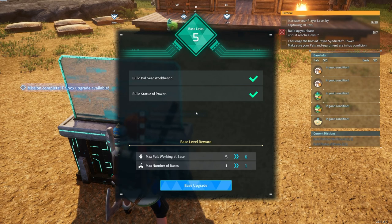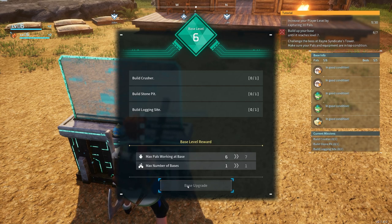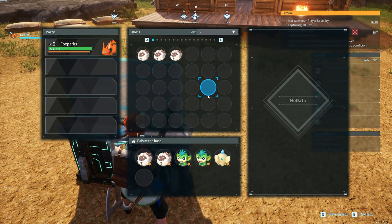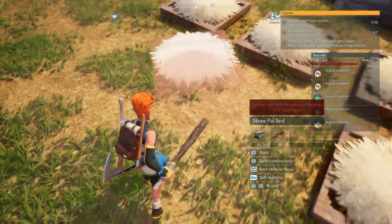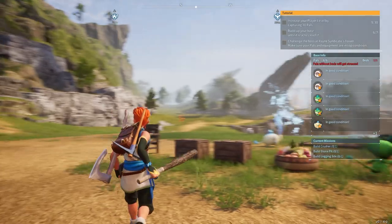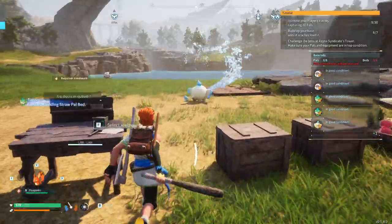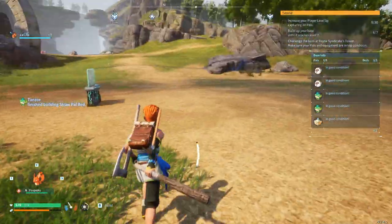Let me check my base upgrade progress — I can upgrade. Next is build a crusher, a stone pit, and a logging site. Let's assign another pal. We need to build one more bed — I'll put that right here. That's quite a bit of the base getting upgraded. How's the planting doing? This guy's watering — excellent!